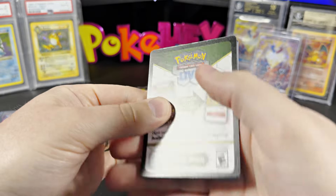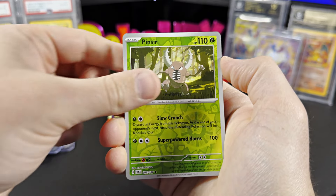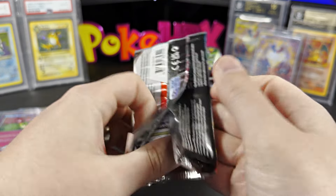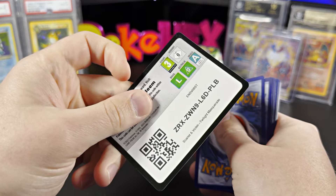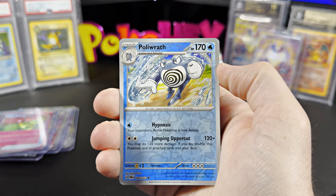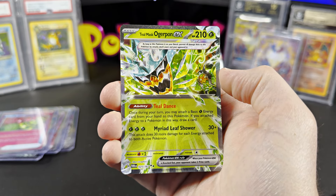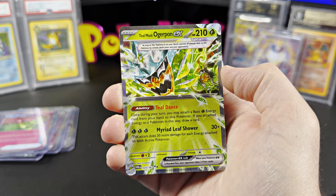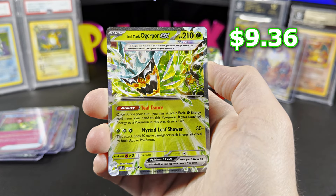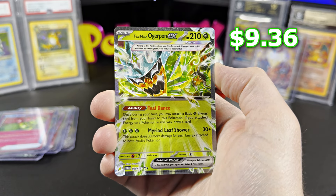What cards are we looking for in this set? This Friday's livestream, we're going to get into that at 12 PM. We're probably going to do two or three booster boxes to give away, as well as announce all of the winnings for the next two videos. All the hits today going to one winner — we're going to pick that winner on this Friday's livestream, so make sure to tune in for that. We got the Teal Mask Ogrepond EX Double Rare — this is $9.36 ungraded right now. That's a lot for a Double Rare; this must be a very playable card.